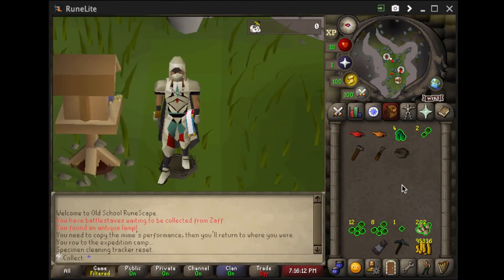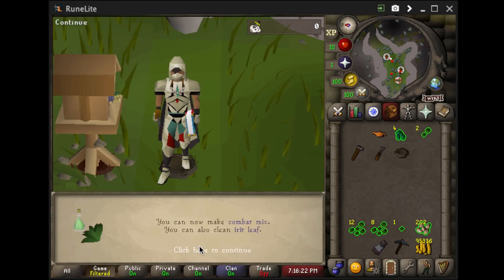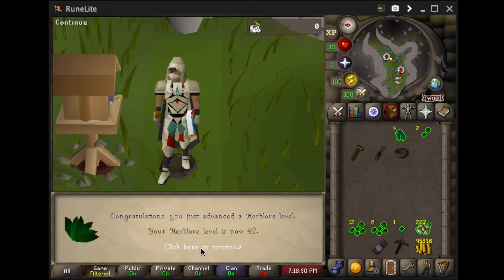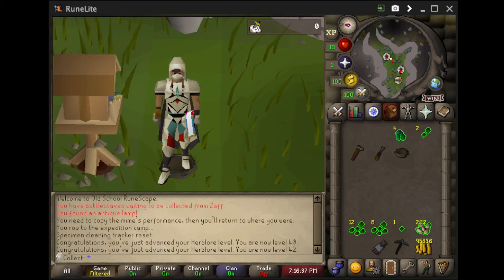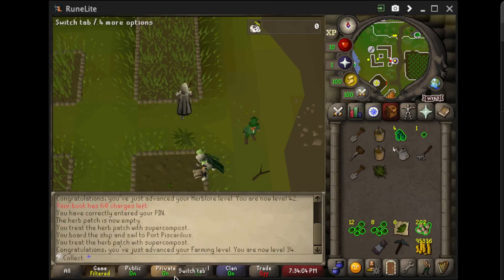Here I am using one lamp to get to 40 Herblore, and that means we can now use the other lamp - this should be a good 10k experience to Herblore. We've got 42 Herblore and we've really not even trained it - it's really nice. We're almost at Super Attack. There is 34 farming, which means we can now actually go to do Tithe.